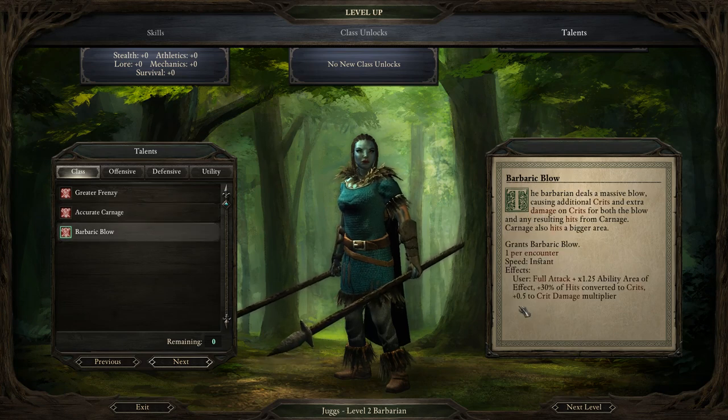But this is one I really like — it's called Barbaric Blow. It does a full attack with both weapons with an area of effect of times 1.25, so it'll be a big area, and it has a higher chance to critical hit and does more critical hit damage. I really like opening encounters with that. I'm going to pick that one.